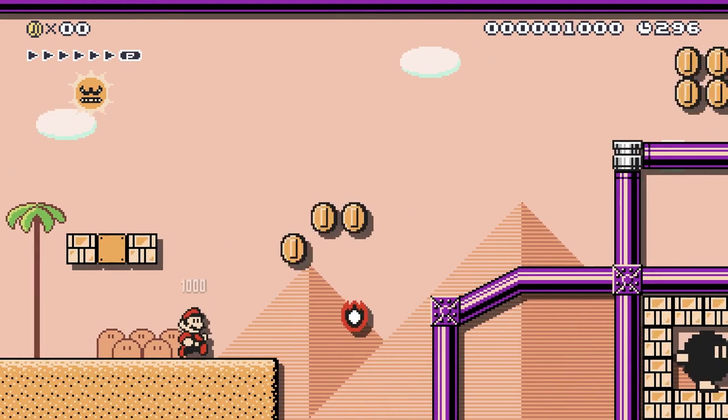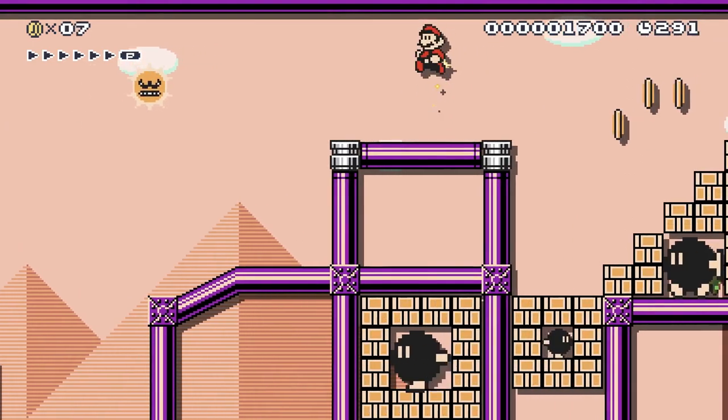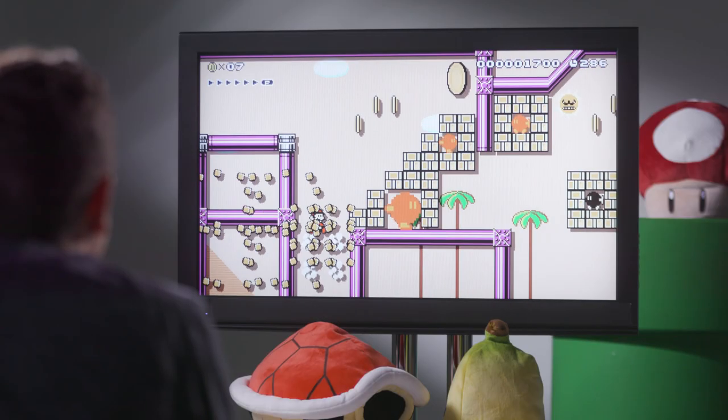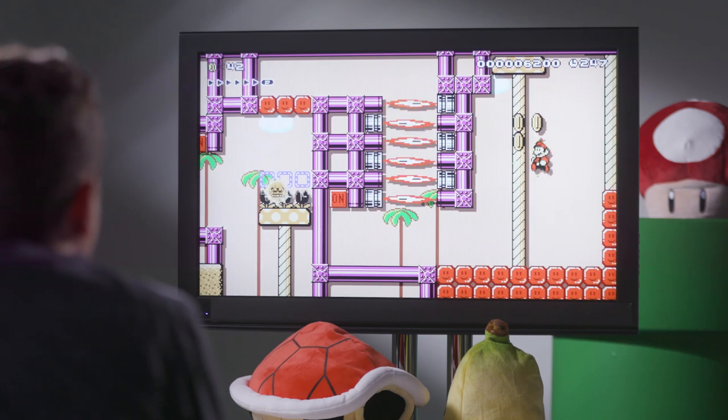So we've got the Angry Sun, and it's an auto-scroll course, which can be pretty difficult at times if you don't keep pace — which I'm clearly not doing. He's using the Angry Sun to keep you on your toes, and with the bombs, you can't force yourself forward too much. I feel good though; this next part, I just need to be quick about it. Got a little close to the sun there.